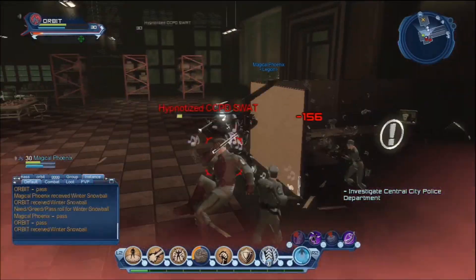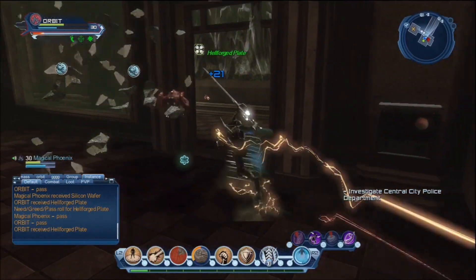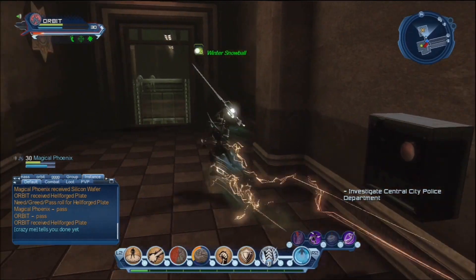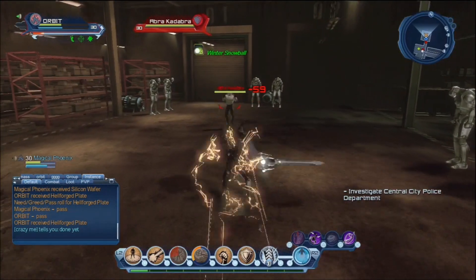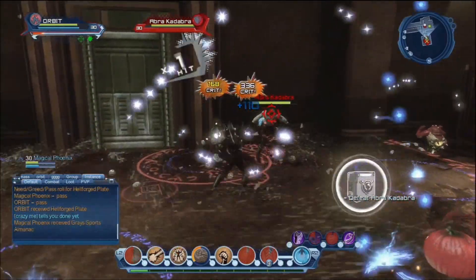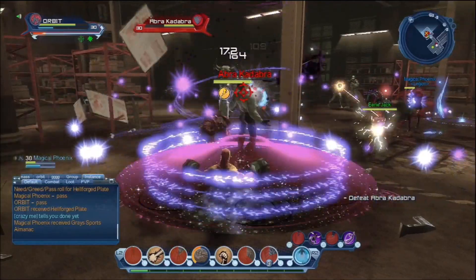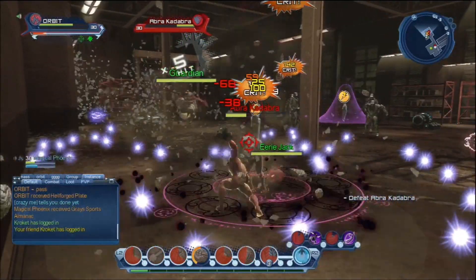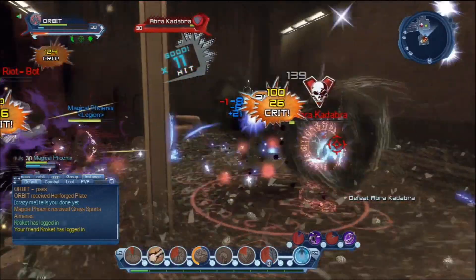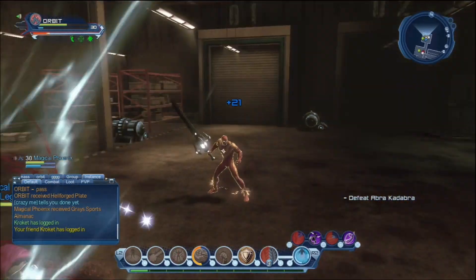Bang these guys out — slice and dice as quick as you can. Get to the switches and sync them. Then you've got to burn this guy as fast as you can; sometimes it can take a while. I'm clipping into shards a lot which does a lot of damage. Burn the living daylights out of him — don't worry about any of those ads, just focus all damage on Abra. Boom, there he goes — and that's it!